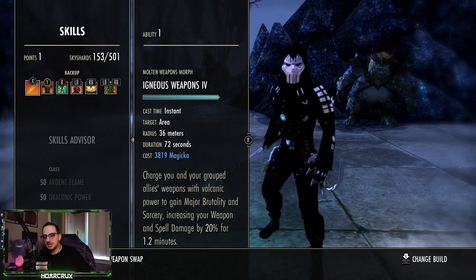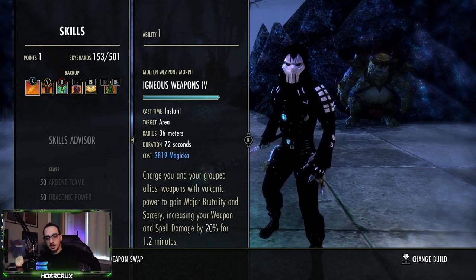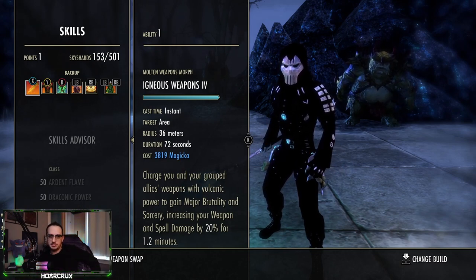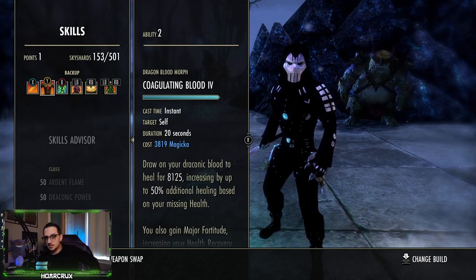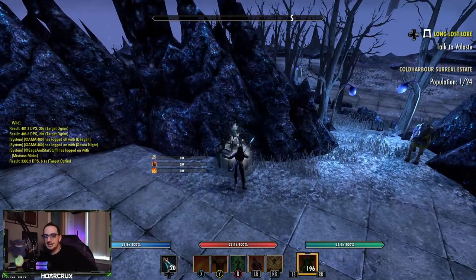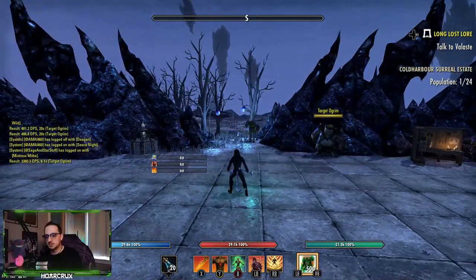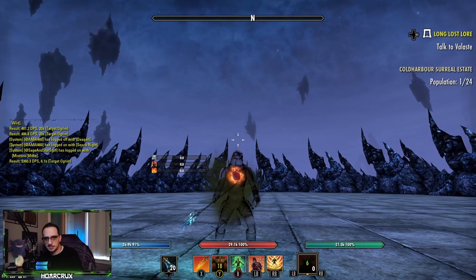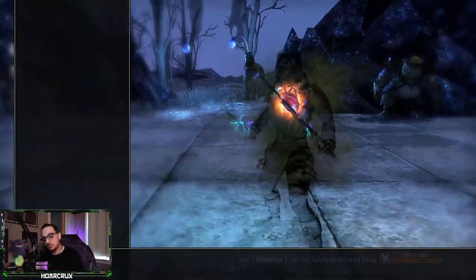Back bar: running Igneous Weapons — this is a set-and-forget buff that gives you Major Brutality and Major Sorcery. You cast it and it literally lasts well over a minute, so this helps with your sustain. A tip that I see a lot of DKs not using: when you use Corrosive it's very telegraphed. So you pop Corrosive — that's pretty noticeable. If you pop Coag well, it kind of hides it, so unless your opponent is really listening for the audio cue they are not going to know.